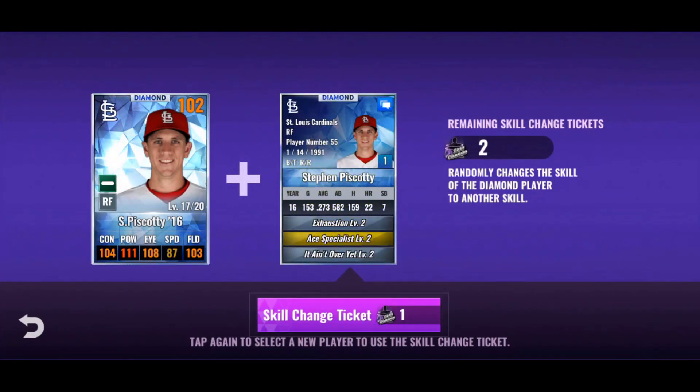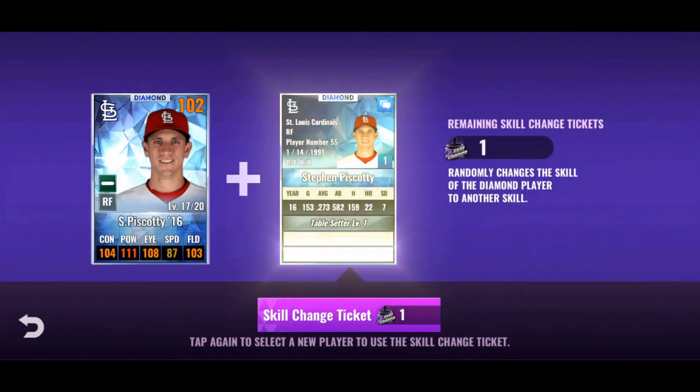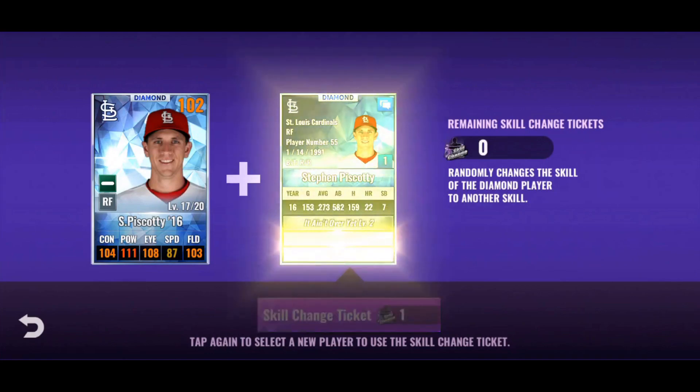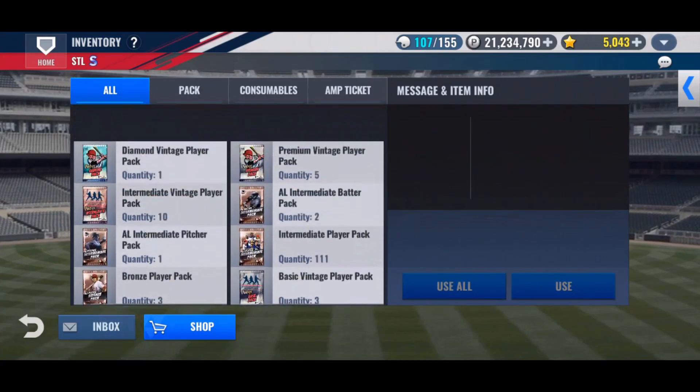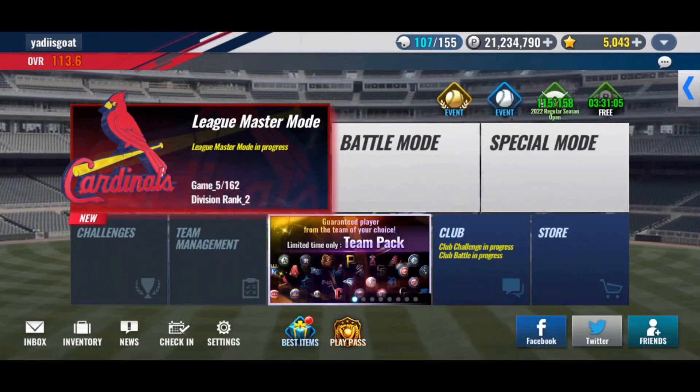We get Ace Specialist, it ain't over yet, Exhaustion — no thank you. Table Setter, Reliable — ew. It ain't over yet, Five Tool Player, Flashing the Leather. We'll stick around that for now, get those, and keep changing him in the future. If he lands something good, we'll give him a train.